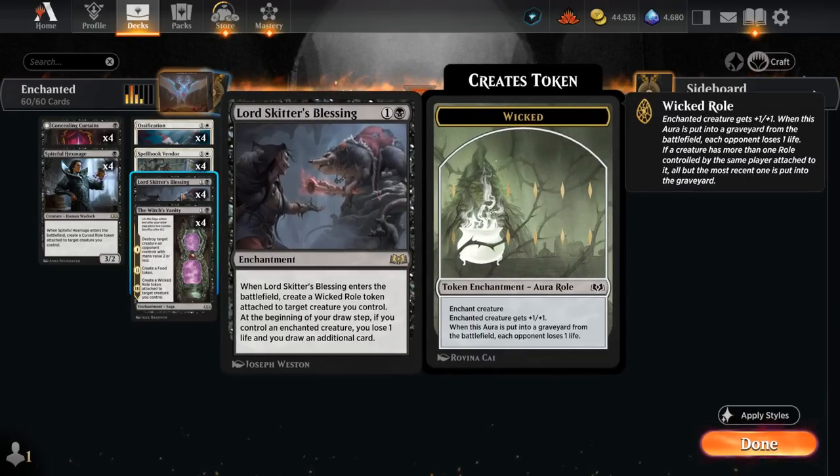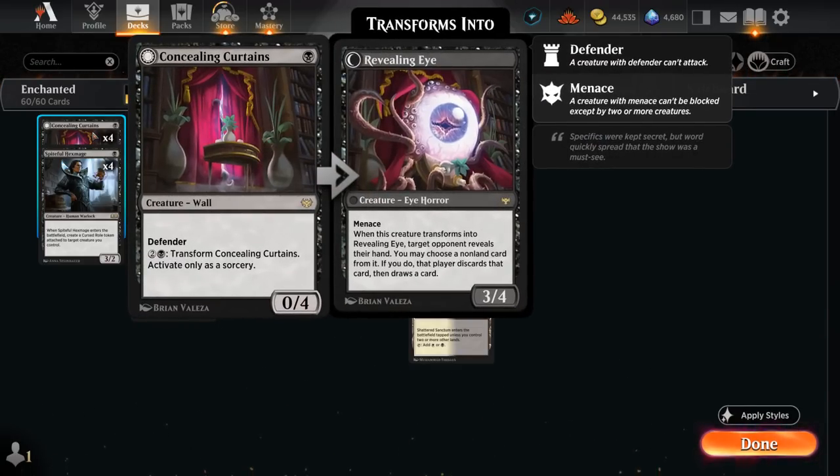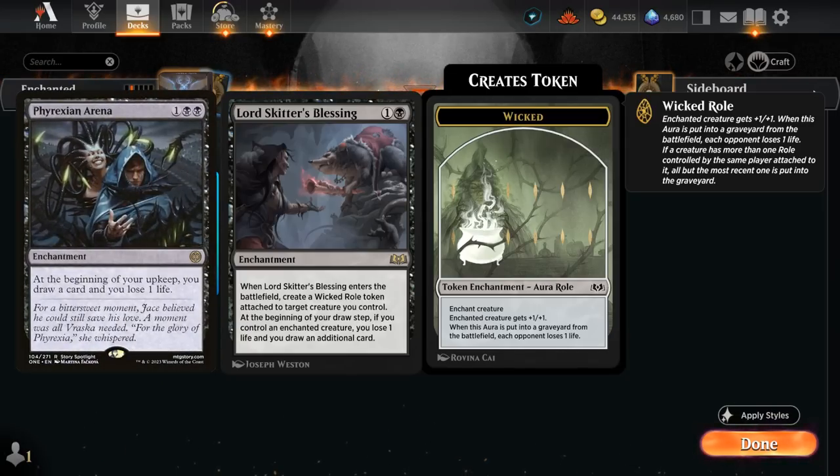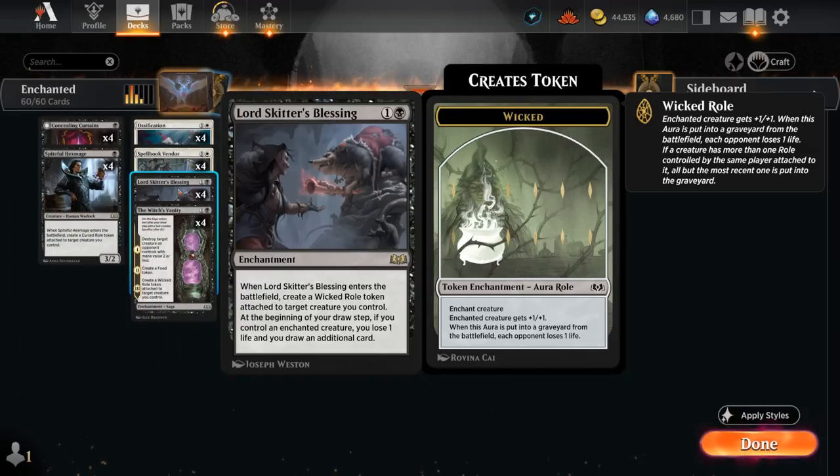We've got the full set of Lord Skitter's Blessing, which is why I want so many 1-drops — so we can curve 1-drop into 2-mana Blessing. This produces a Wicked Roll attached to one of our creatures, and then at the beginning of our Draw Step, if we control an enchanted creature, we lose 1 life and draw an additional card. So this can be a 2-mana draw engine in Arena while also producing a Wicked Roll, though it does require us to always have an enchanted creature — usually not too difficult in this deck.